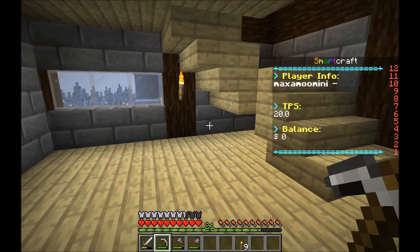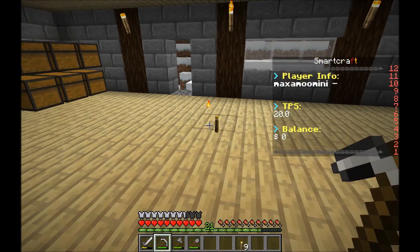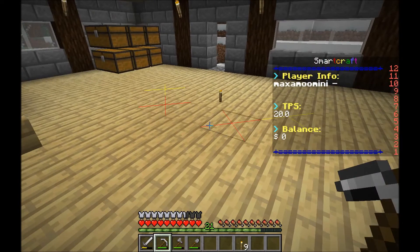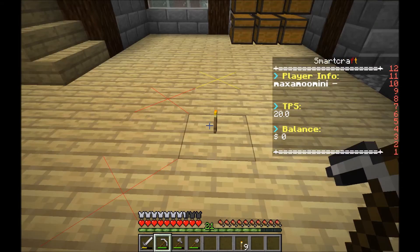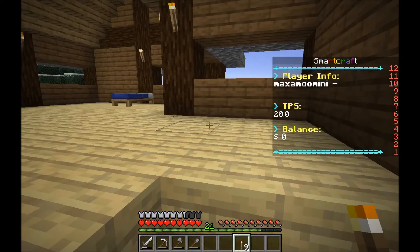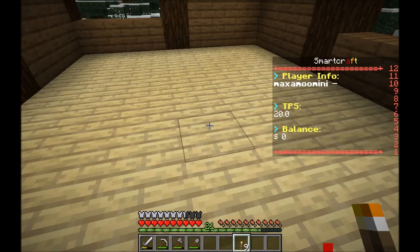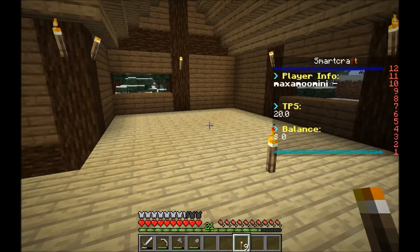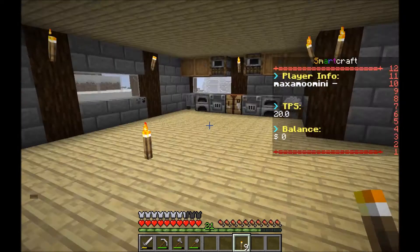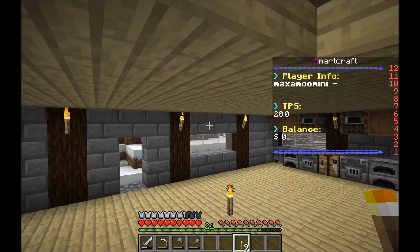Around here is empty now. If you guys are wondering why the torch is there — I have a light level indicator on, it comes in great use. Until I get end rods I can't really do fancy lighting. I might put glowstone in the floor down here and then put carpet on top, but up top it's a bit harder because the floor is only one block thick.